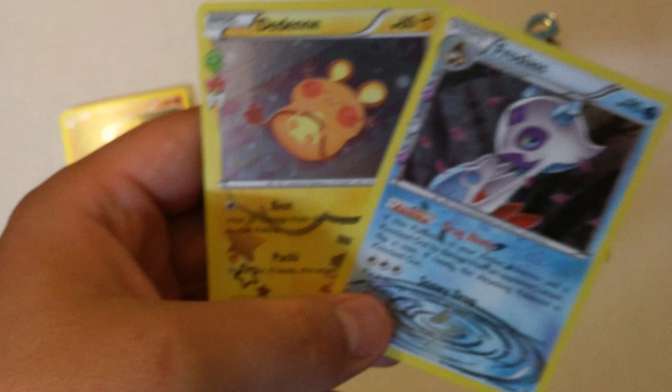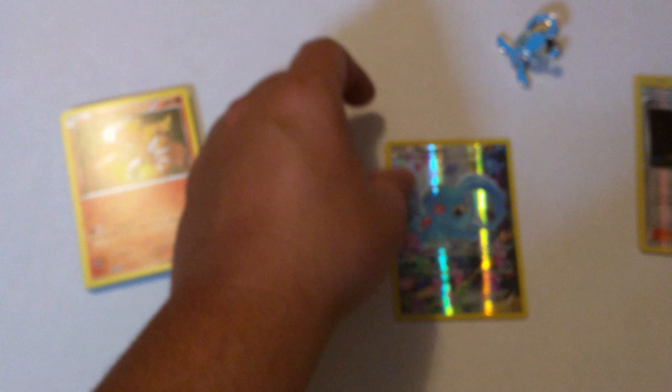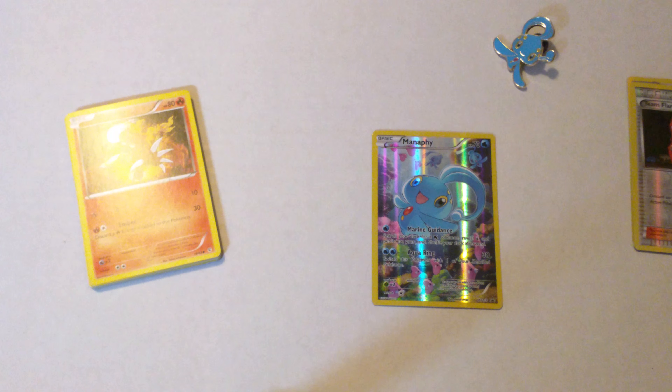Those are all our cards. To summarize the foils: two reverse foils — Team Flare Grunt and Dugtrio — and two holos — Froslass and Dedenne from the Radiant Collection. And of course if you pick this up you will get the Manaphy holo card, so everyone is guaranteed that card. Hope you enjoyed, and as always please have a wonderful day!